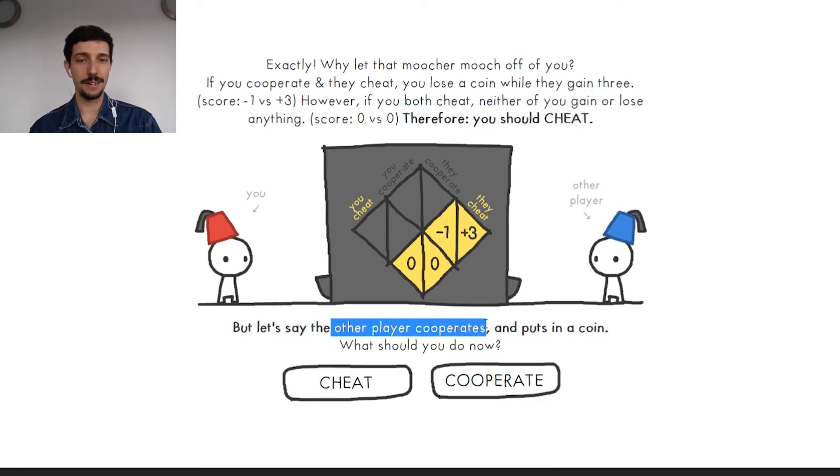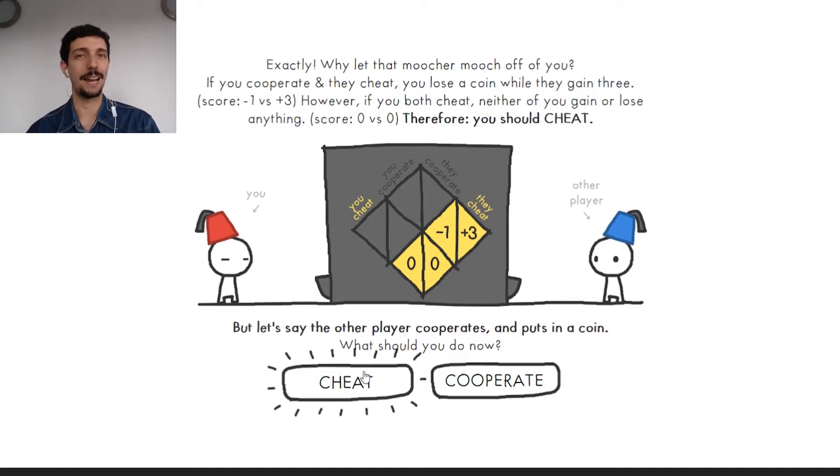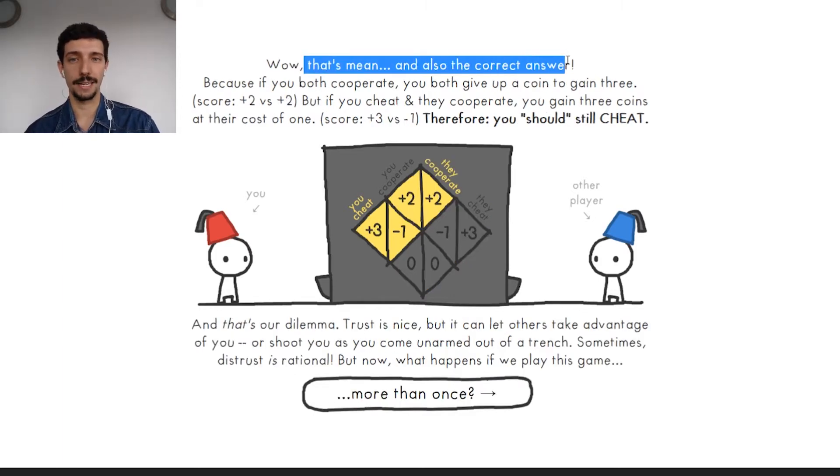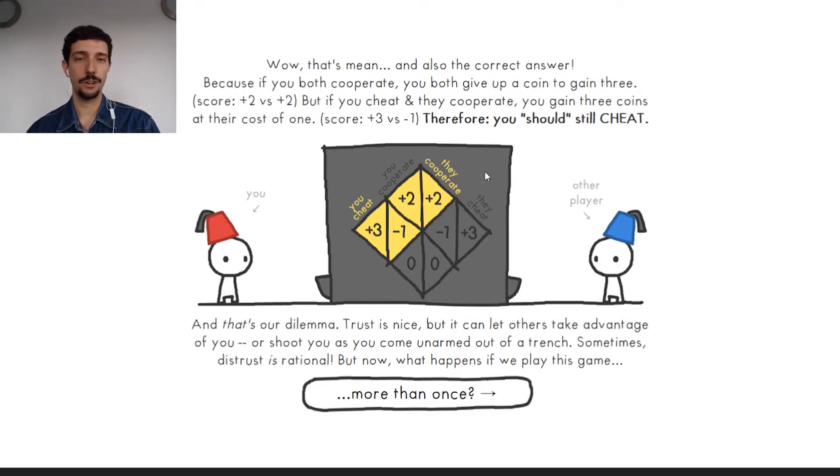Let's say the other player cooperates and puts a coin. What should we do now? I'm going to go for cheat. If I cooperate and they cooperate, we end up with plus two and plus two. If I cheat and he cooperates, then I get plus three because he puts one coin and I get the three coins, but he's losing one.